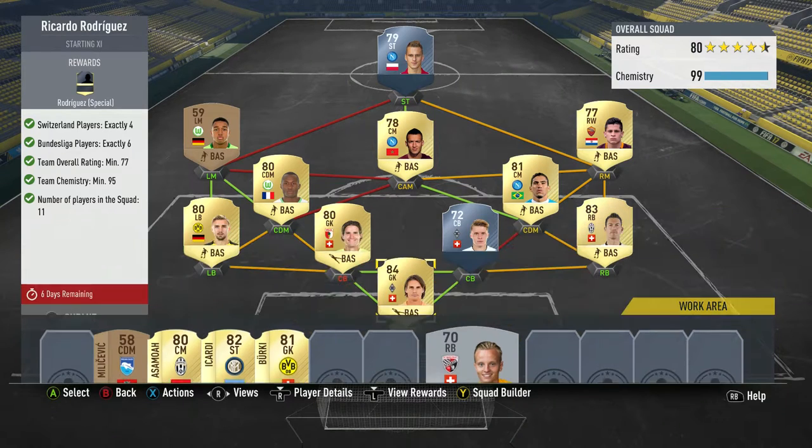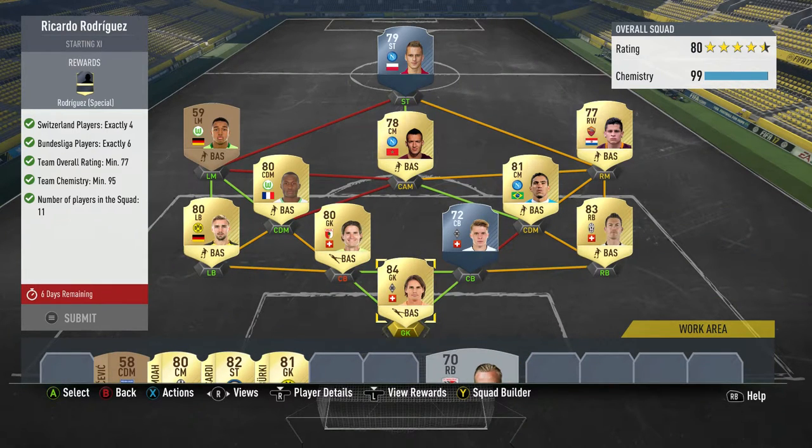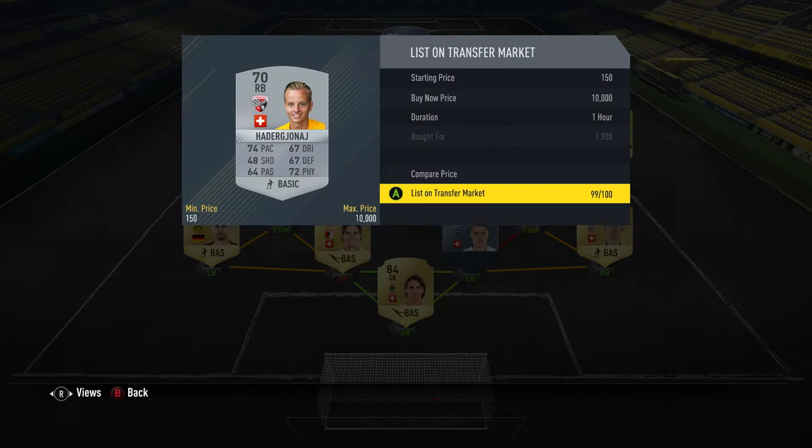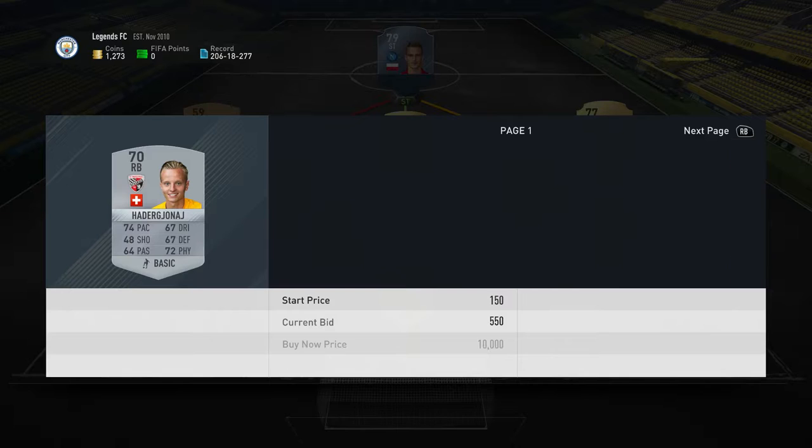So yeah lads, if you have these Switzerland players — I was nearly gonna say Swedish players there but they're Swiss — if you have these Swiss players lads, I recommend you sell them. This kid here I picked up for 1,900 coins and he's selling for about 3k.